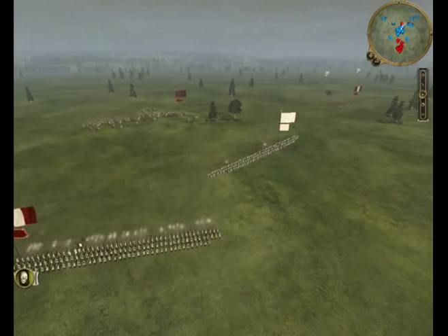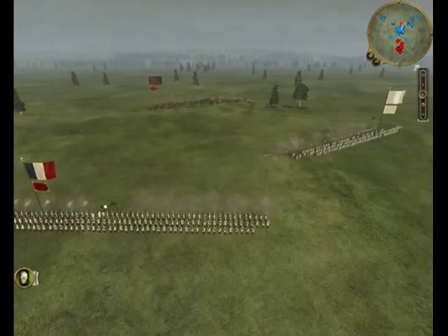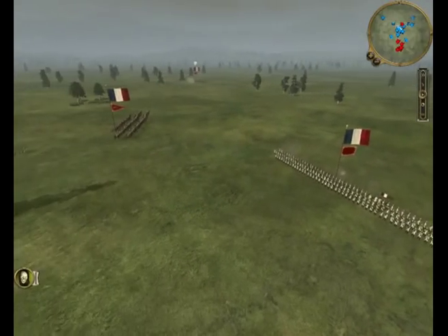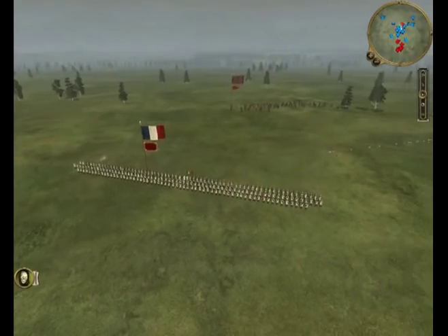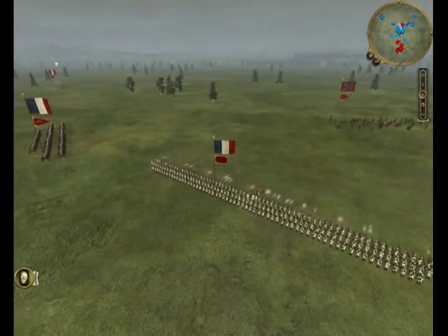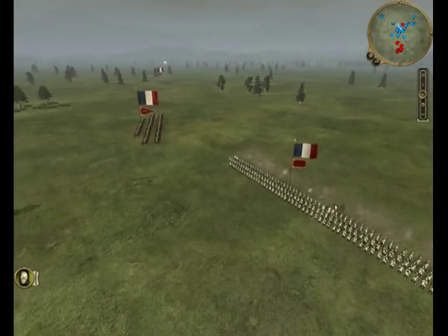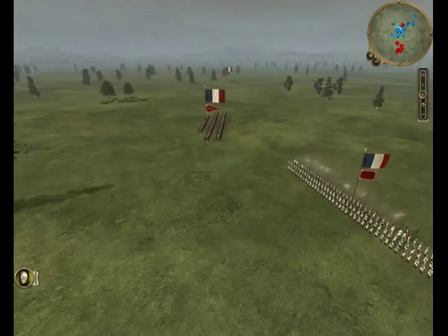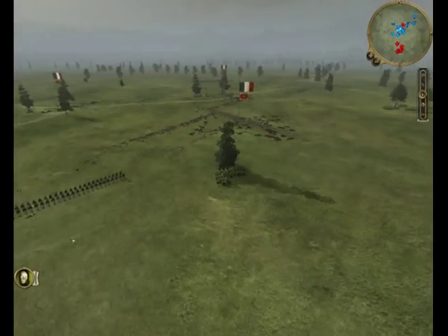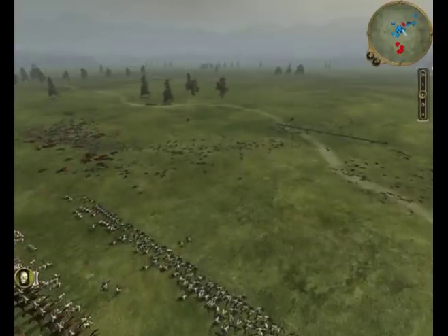That unit of line infantry routes pretty quick. The range is just so much farther on the rifles for all the units. It's a different battle — things happen faster, quicker. You're in range sooner. That unit of six-pound artillery back there basically didn't do anything.